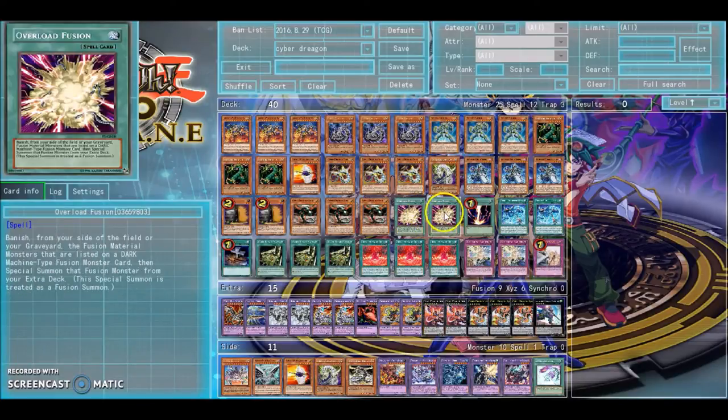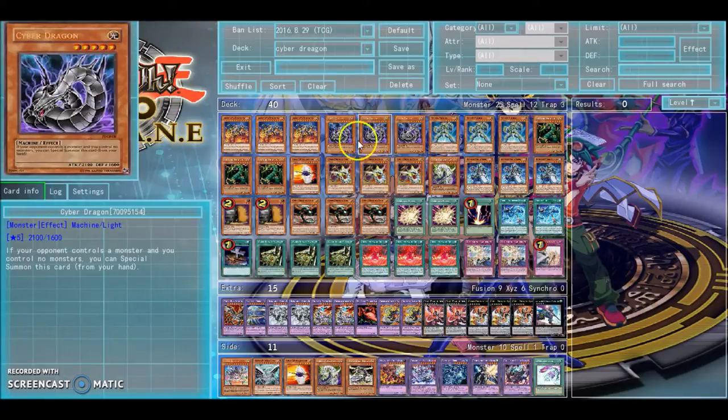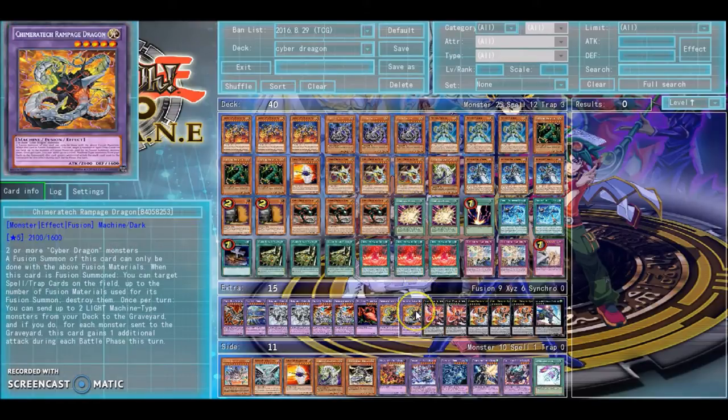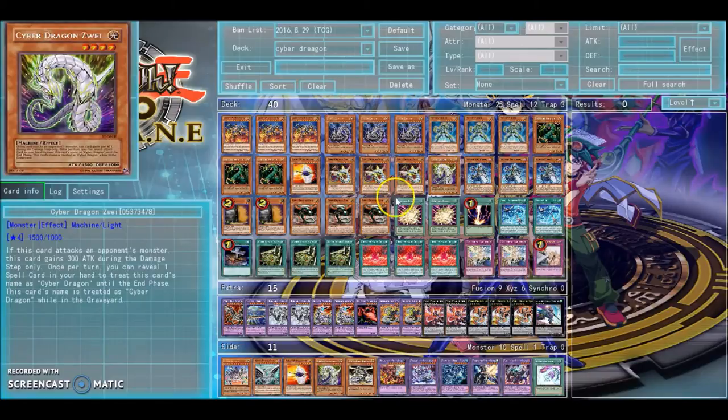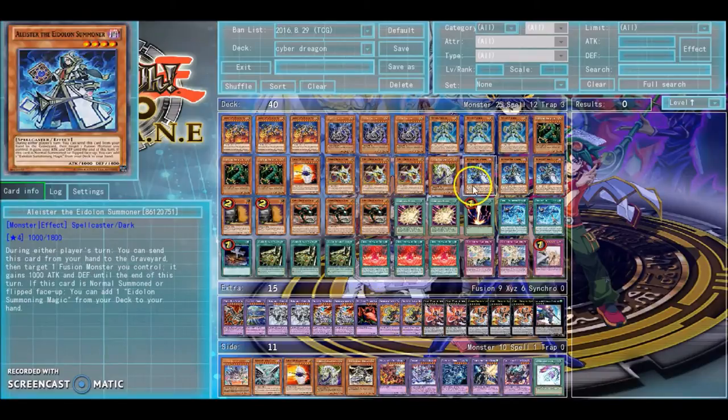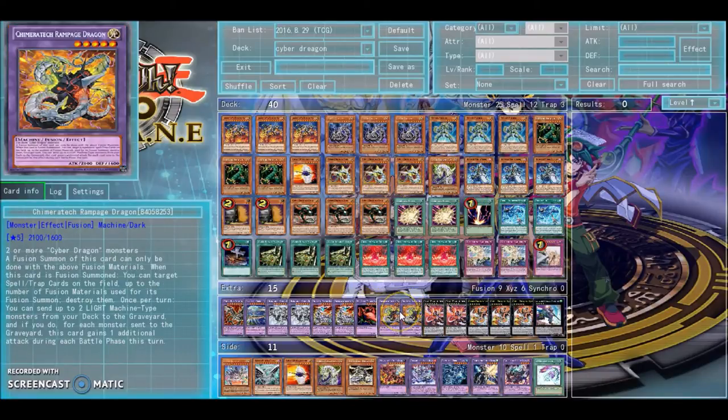And if you have another Overload Fusion, then you can just go into another one, pop more backrow, and then he can attack three more times if you mill another two. Alistair is also pretty nice with Rampage because Alistair can make Rampage 3,100 attack, attacking three times in a row. That is pretty, pretty broken, honestly.